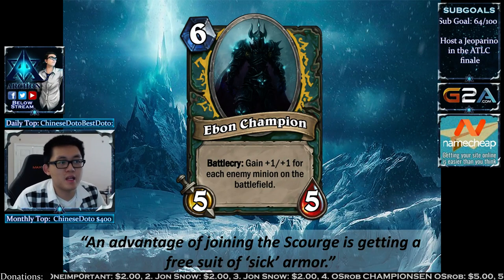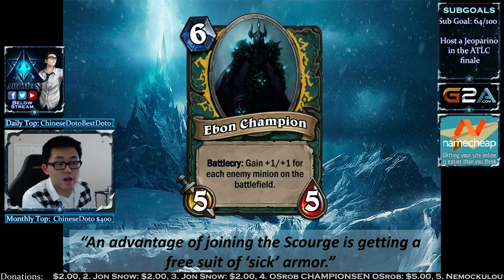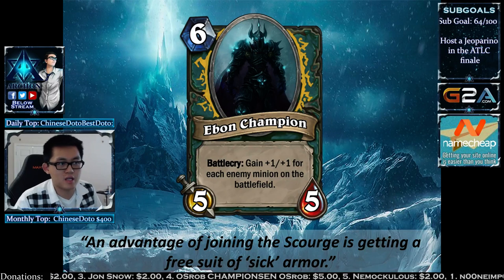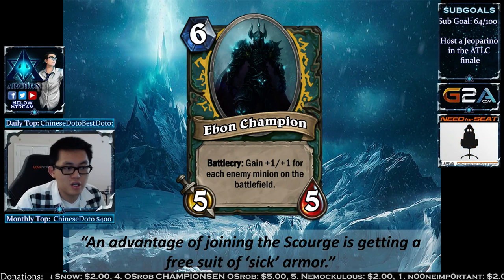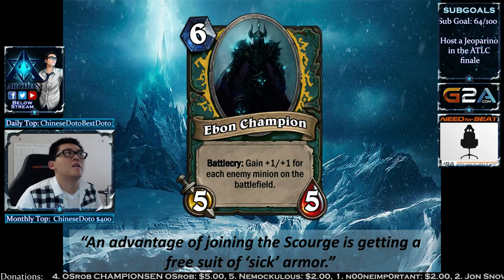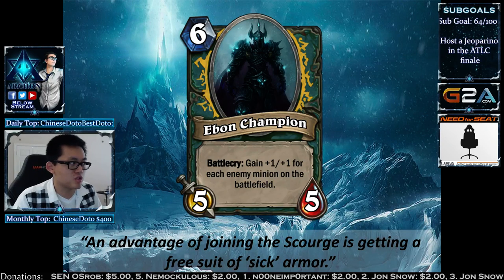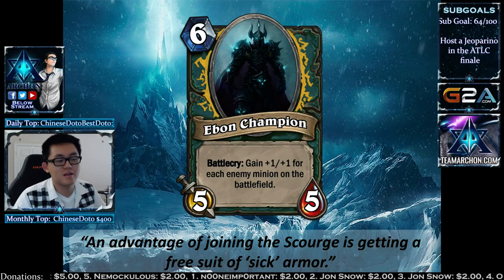The Ebon Champion shows why you want enemy minions on the field. It's a Battlecry: gain +1/+1 for each enemy minion on the battlefield — kind of like a reverse Frostwolf Warlord, but more expensive. If your opponent has four minions, it's a 6-mana 9/9. With one minion it's a 6/6, which is totally fine. It's a great Arena card, maybe not as strong in Constructed since boards are often clear, but against a token deck with Taunt it can be very strong.